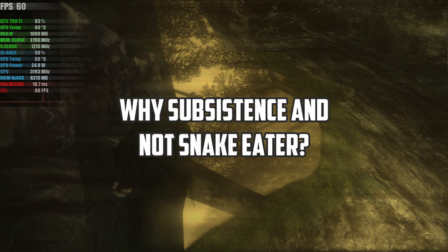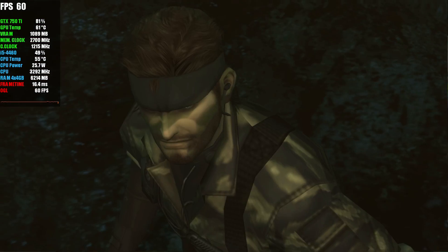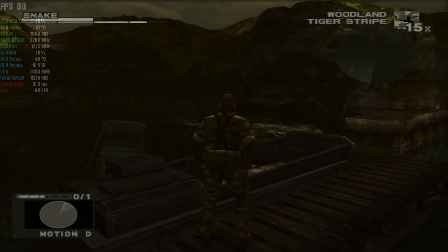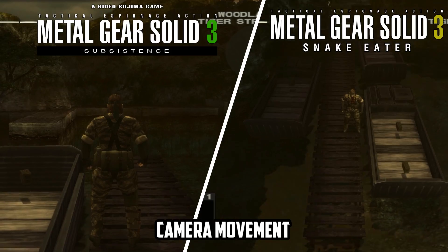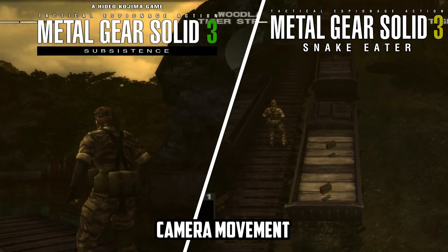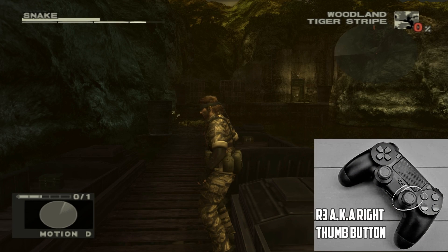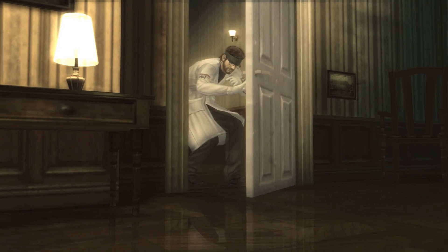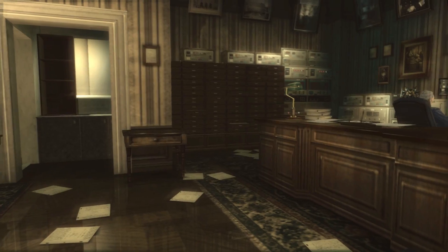Why choose MGS3 Subsistence over Snake Eater? It's actually really simple — it's the major differences and improvements that make it much better. The main one is the 360-degree fully rotatable camera, which is way better than the original fixed angle camera that is always above Snake's head. If you want the original one, you can simply click R3, also known as the right thumb button, to get it back. You also get a much better in-game demo theater which allows you to view the cutscenes and some new content, making it much more enjoyable.